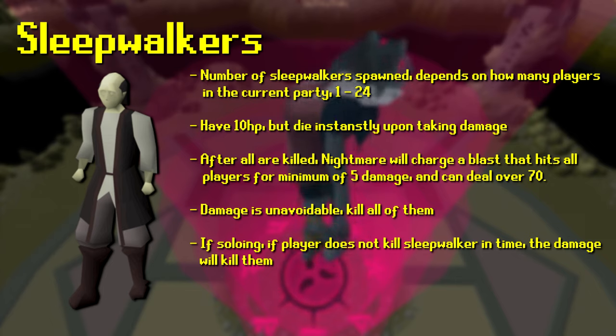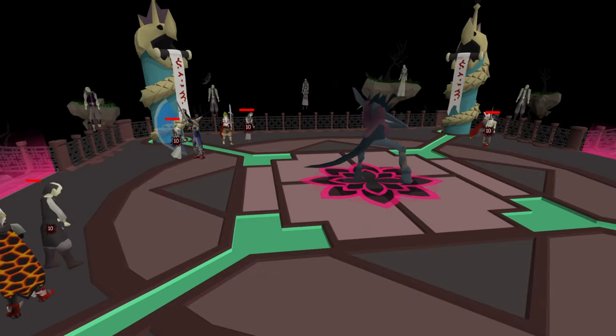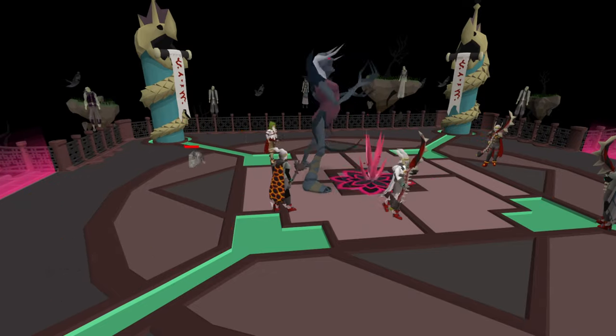Sleepwalkers come at the end of each phase and signify that you've finished that respective phase. The number of Sleepwalkers spawned depends on how many players are in the party. They spawn to the left and right of the four respective pillars. They each have 10 HP but die instantly upon taking any damage. After all Sleepwalkers are killed, the Nightmare charges a blast hitting all players for a minimum of 5 damage and potentially over 70. If you're soloing and don't kill your Sleepwalker in time, the damage will instantly kill you.